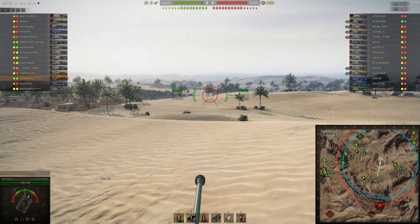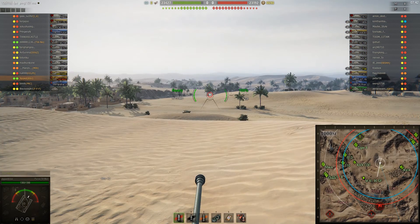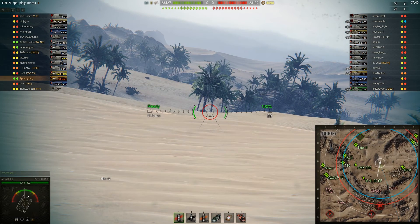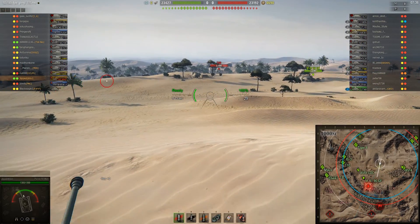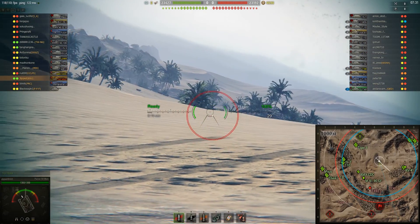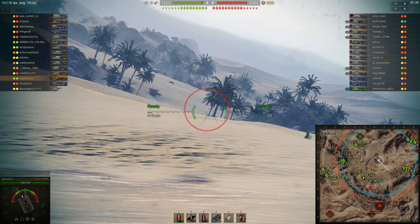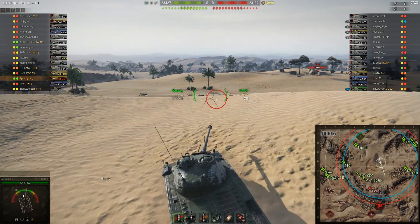The STA-1 popped up. We're hoping that he'll take another peek — doesn't look like he's going to come up. If it were me, I probably would, but that's just because I play recklessly. The T49 pops up again. Obviously we're going to get spotted, so we reposition just to make sure we don't get shot by anything, and hopefully take a peek to see if the STA-1 comes up to take a shot at us.